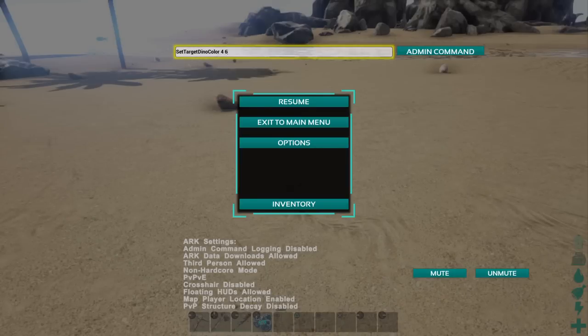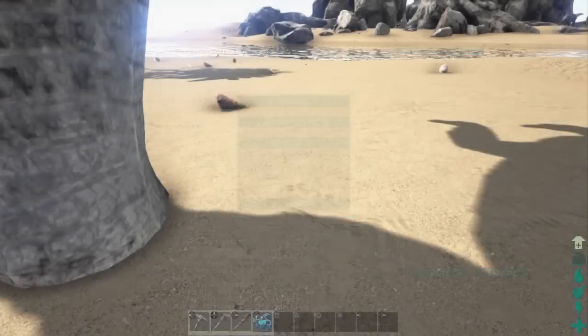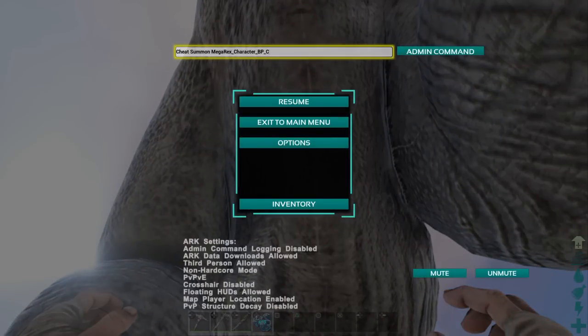There's also a really cool thing you can do with admin commands. If you type 'cheat summon' and then use 'MegaRex', 'MegaRaptor', or 'MegaCarno', it spawns in the alpha version. So for an alpha rex you'd type 'MegaRex_Character_BP_C' — make sure you spell it correctly or it won't work. And there it is — an alpha rex, a white one.